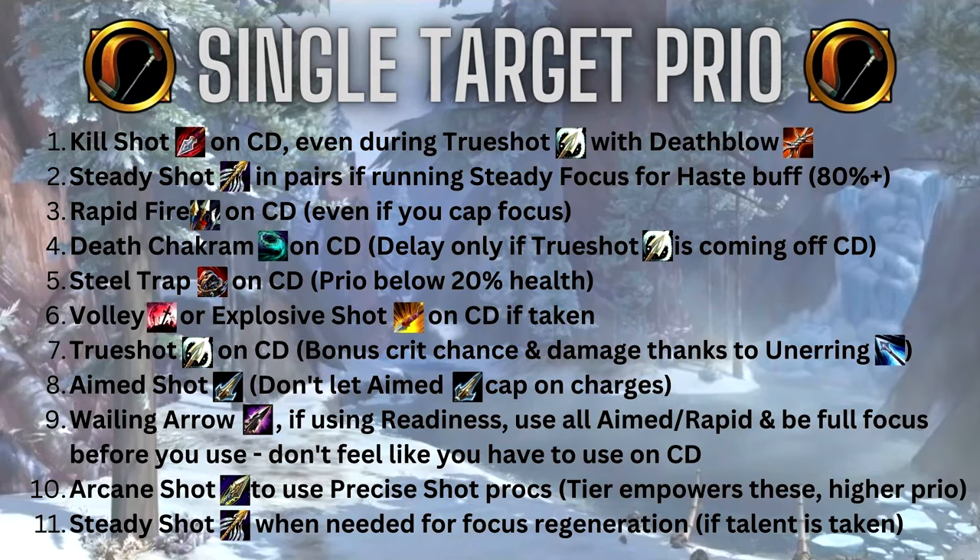Steady Shot pairs: if you're running Steady Focus, try to keep that haste buff up around 75–80% of the time or better. Make sure you use Rapid Fire on cooldown — it's very strong. Use it as much as possible even if it does cap your focus. Use Death Chakram on cooldown, delaying only a little if True Shot is about to come off cooldown.